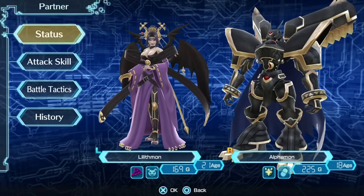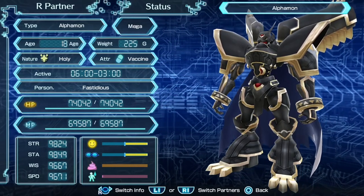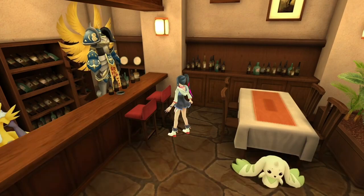I also kind of want to give them some more stat-up food as well, because let me look at their stats. Oh yeah, Lilithmon is already almost maxed out. So is Alphamon. I'd like to max out their stats. We're never EX-ing in this playthrough again.